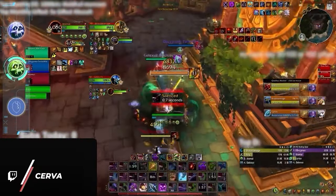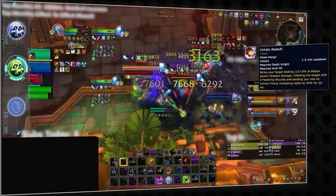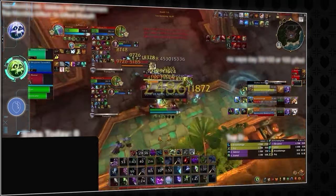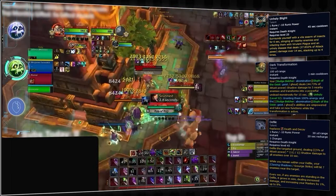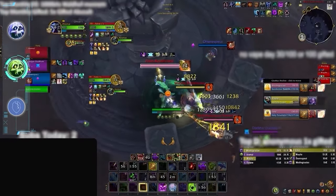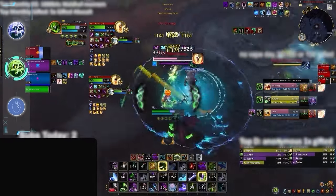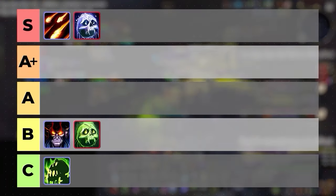Unholy Death Knight has a much more layered burst sequence, stacking multiple disjointed cooldowns together. The most important is Unholy Assault, paired with Apocalypse for instant single-target burst, combined with Abomination Limb, Unholy Blight, Dark Transformation, and Defile or Death and Decay to cleave. While this is a lot of potential damage, the long ramp and drawn-out damage make it significantly less lethal than Frost DK. Pet classes generally trade efficiency and longevity for actual cooldown power. The slow ramp is the main reason we're placing Unholy DK in the B tier.